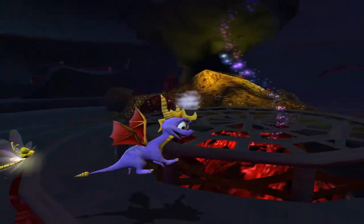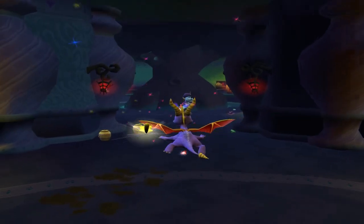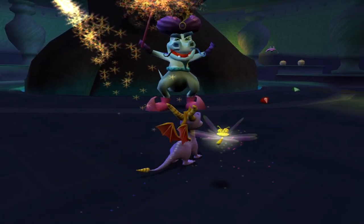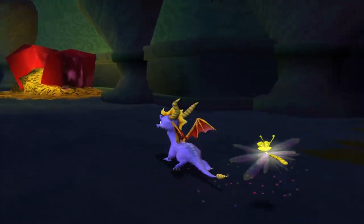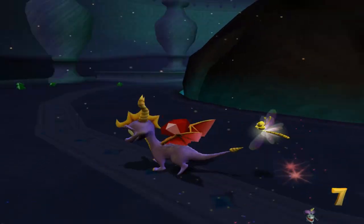I think we got all the gems in this room, so we'll take the whirlwind up. It looks like we got another wizard. Remember how I said the hitbox is really weird? It keeps aiming over to the left, which is really weird considering that's not even remotely where we were angled.